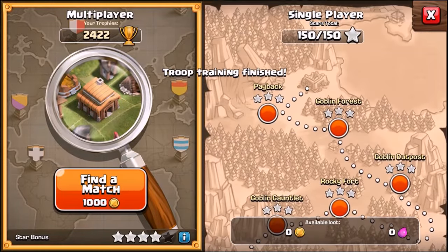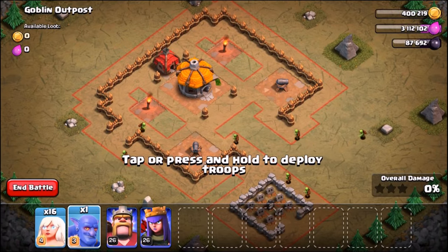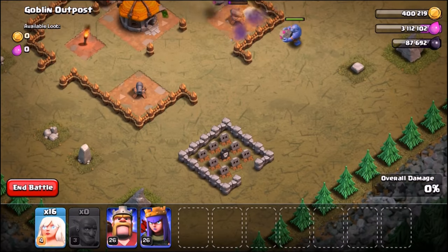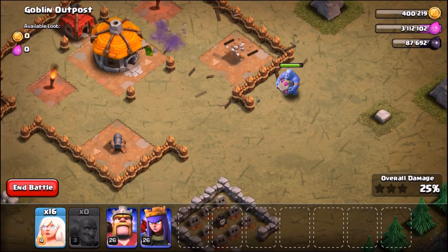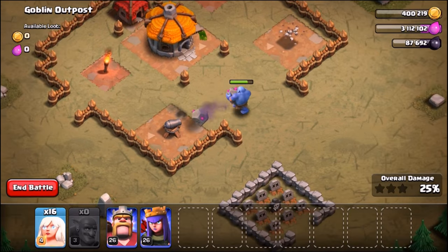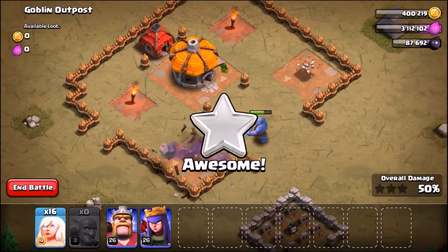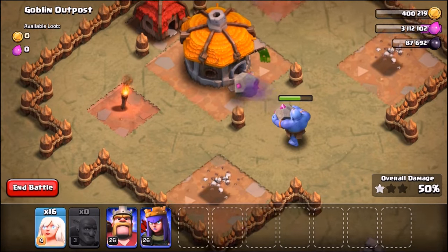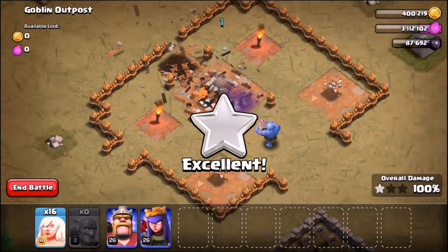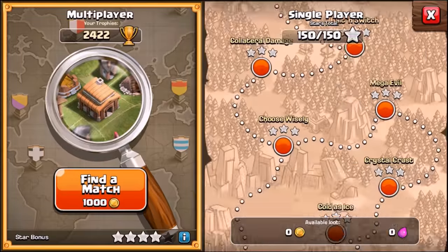We're already on map number three — time to take out the Goblin Outpost. Hell no, we've got a bowler! There's a little graveyard there — we may require a healer, unless he goes for the actual town hall. Nope, we don't need a healer. This is the third map where one bowler has destroyed it without requiring a healer. These guys definitely look a little better than before they were buffed by Supercell, but I still think the bowler kind of sucks.